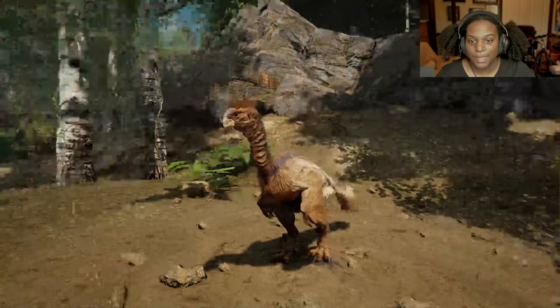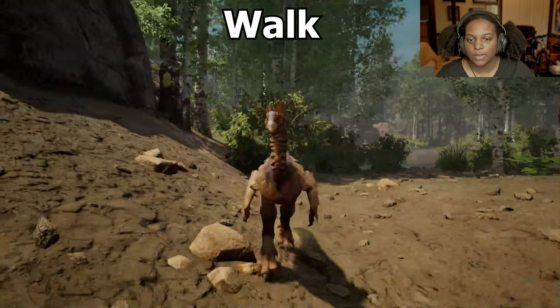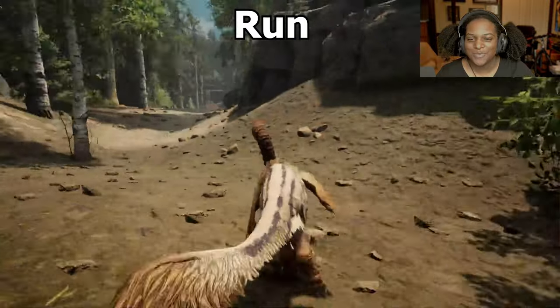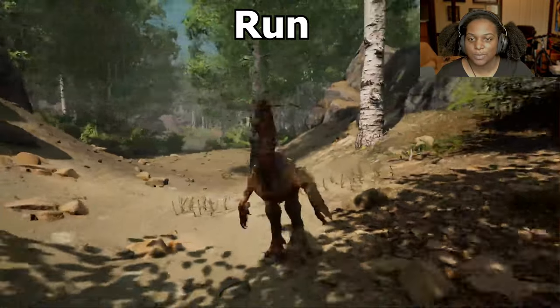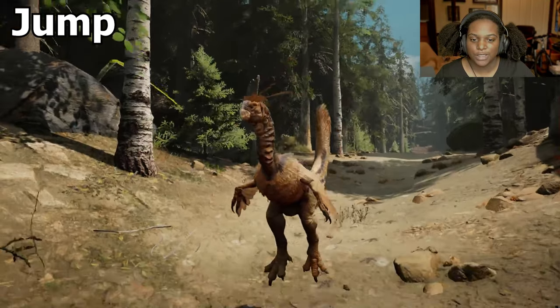Let's see some of our baby animations. Here's our walk — very slow, has that nice little bounce trot to it. Run — it feels a bit more hoppy than an actual run, it's pretty slow actually, you're barely going any faster. Let's see if we have a jump — we do, very nice, it's pretty high.